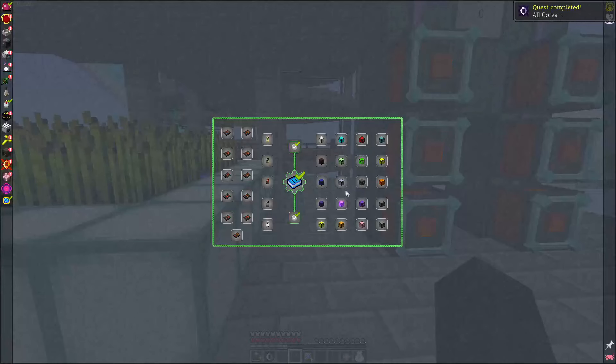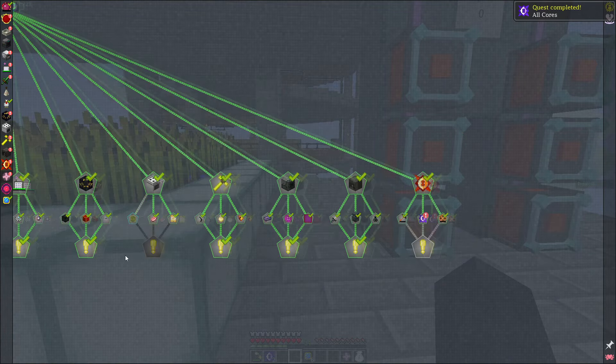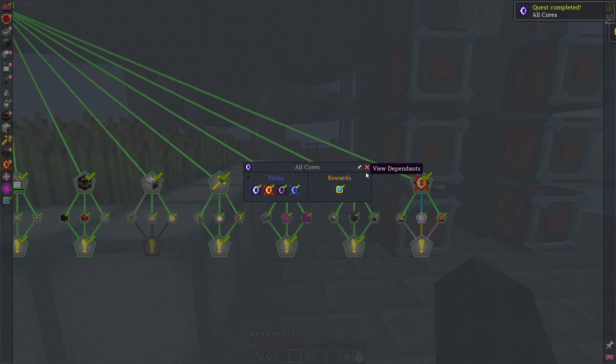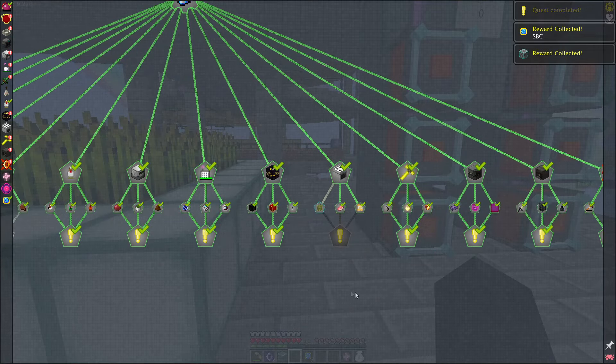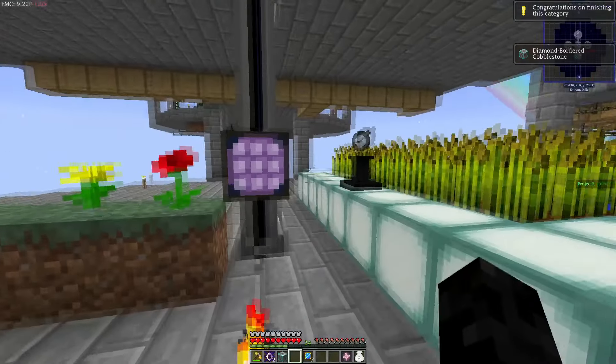Nice - two Draconic cores. And we can now complete this part here and also get this diamond covered. So we only need the turtle shells.